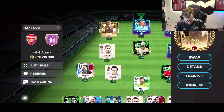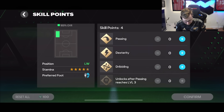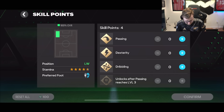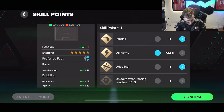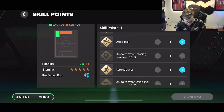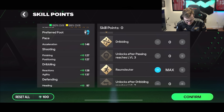We also have the ability to use some ranking skill points. We could do dexterity to get him acceleration, reactions, and agility. Or we could do dribbling to make him really good at ball control. I'm curious to see what he looks like if we give him that big boost to acceleration, reactions, and agility. It also lets him play in the striker position, which is nice. We can also get him even more acceleration, finishing, positioning, reactions, agility, and heading.